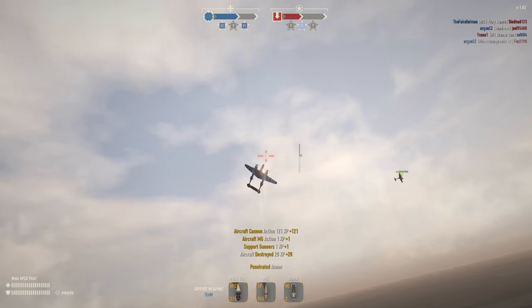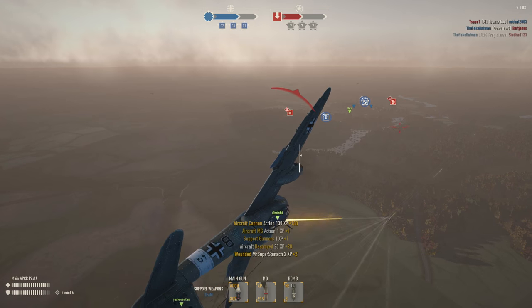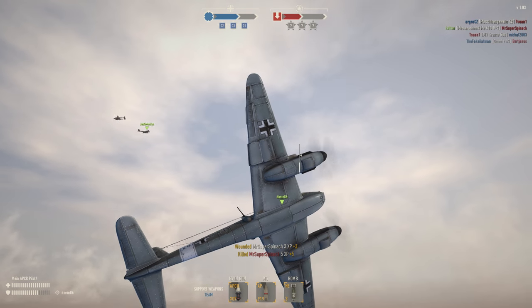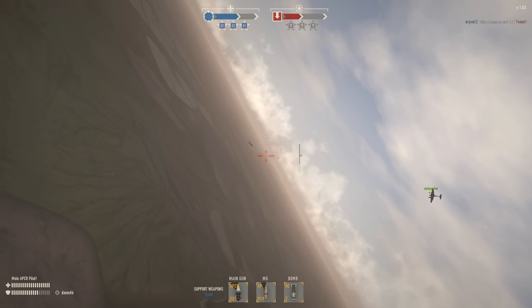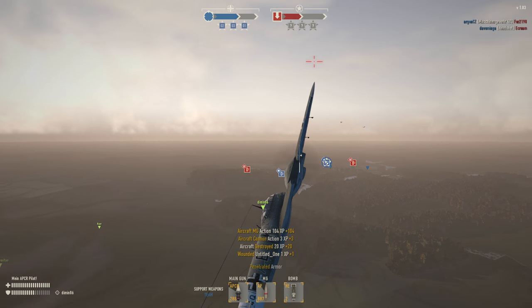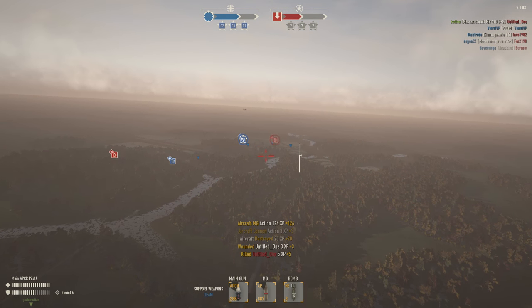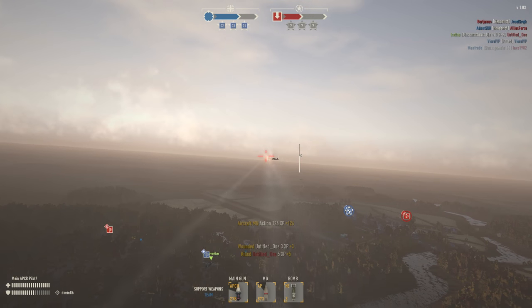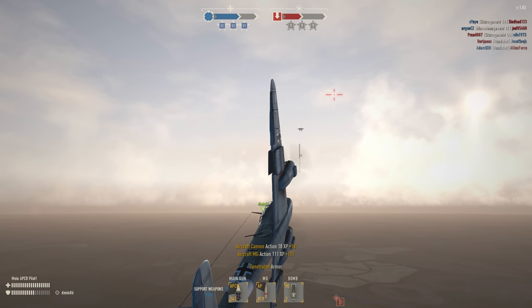The new heavy fighter planes are expensive to spawn at 688 credits apiece. If you crash maybe 10 planes in a round, you're down seven grand on a repair bill, so you really have to use these sparingly. But these planes are also worth a lot to kill — you'll get paid a pretty penny to take them down. I've always gone positive on earnings, and in some matches if you're gunning down a lot of planes you'll make serious money. I had one round where I banked over 60k with heavy fighters.